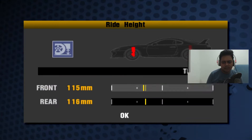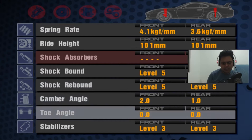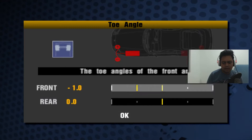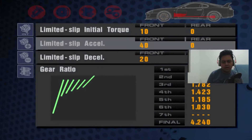For the car setup settings, I need to set the ride height as low as possible. We'll reduce the rebound and also the bound. The camber angle looks good. Speed stabilizer at level 4, brakes at level 3, level 12. And I don't want to fool around with the torque.